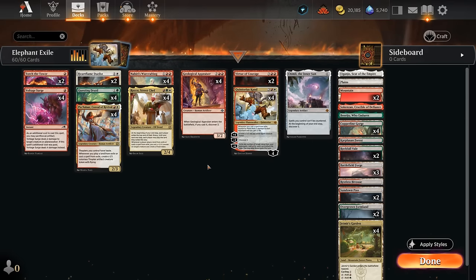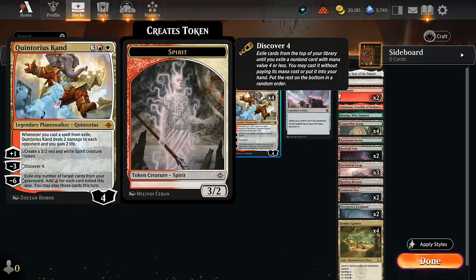Hello and welcome to another Standard Games video. Today I'm going to showcase a white, red and green — or Naya colored — Exile deck which combines some of the new Discover cards with cards we already had in Standard, such as Pia and Rocco, which synergize incredibly well with the new Discover mechanic. Quintorius, a new Planeswalker at 5 mana, starts out on 4 loyalty so we can immediately minus 3 to Discover 4, which will likely hit some of our awesome creatures or removal spells. The passive ability says whenever we cast a spell from Exile, Quintorius deals 2 damage to each opponent and we gain 2 life — that will automatically trigger if we cast a spell using the Discover mechanic. The plus 1 ability can make a steady supply of 3/3 Spirit tokens, potentially enabling the minus 6 ultimate to replay spells from our Graveyard.